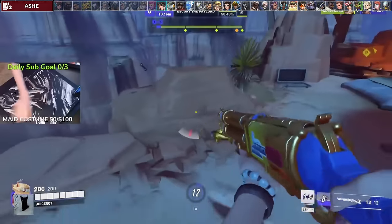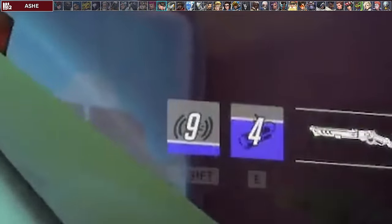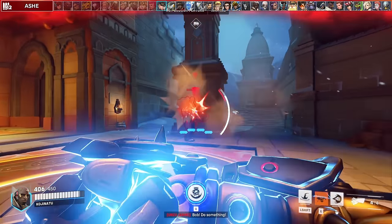Against Ashe, it's your job to force snipers off the high ground, so try to slam on her and get her to coach gun away, or just kill her if she doesn't have coach gun. You can also get a free empowered punch by blocking Bob's damage.